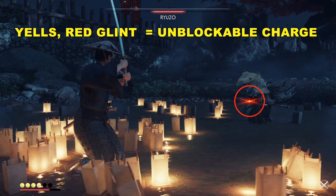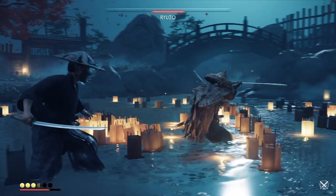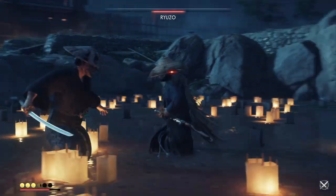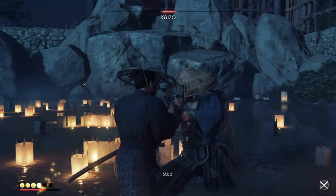When he yells and you get a red glint, he has an unblockable charge — but he leaves himself open here. Dodge to the left and then get in there and hit him, unlike I did. I totally missed the opportunity there. But it's a good opportunity for you to do some damage to him.